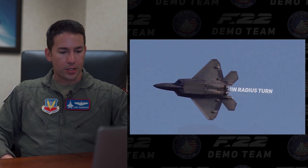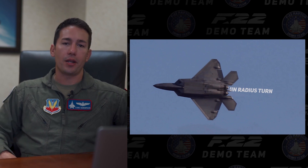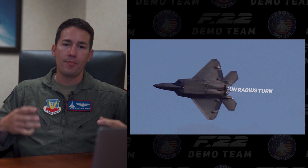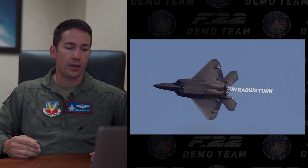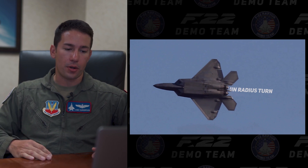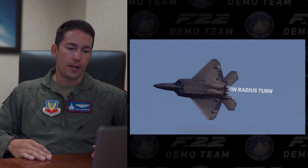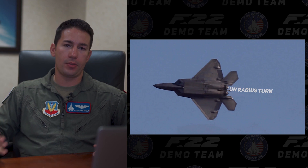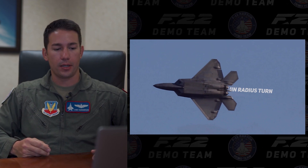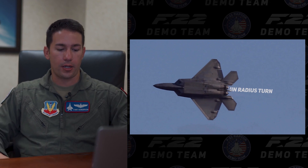Next maneuver is the minimum radius turn. This represents what it looks like from an F-22 perspective to do a max G minimum radius turn. We'd use this in combat to outturn an adversary aircraft. Using the thrust-to-weight ratio of the F-22 — when we take off we actually have more thrust than we weigh on the ground — our ability to turn really quickly and tightly is pretty much unmatched across the fighter community.